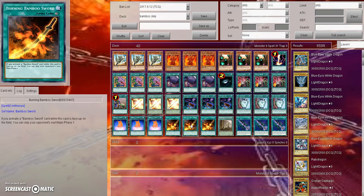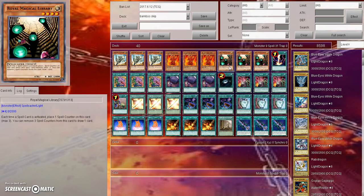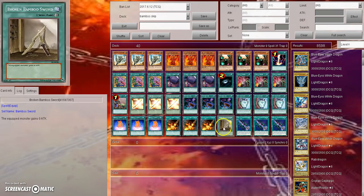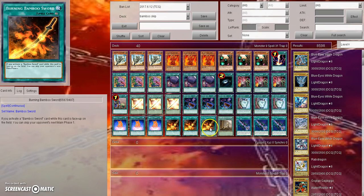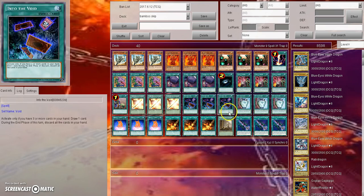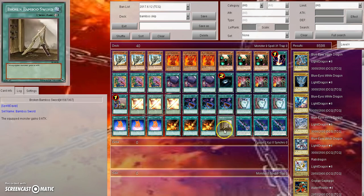With the effect of Burning Bamboo Sword: if you activate a bamboo sword card while this card is face up on the field, you can skip your opponent's next main phase one. It's actually not an equip spell like the other bamboo sword cards — it's a continuous spell. The normal play with the best hand scenario is to normal summon Royal Magical Library going first, then activate Burning Bamboo Sword giving Library a counter, then activate Broken Bamboo Sword giving Royal Magical Library two counters.